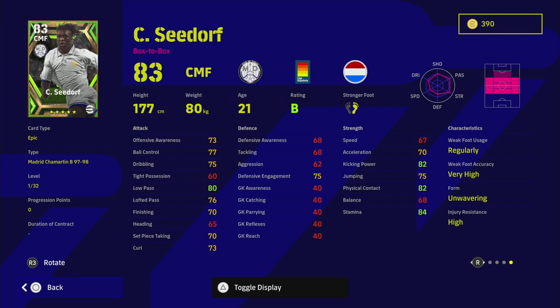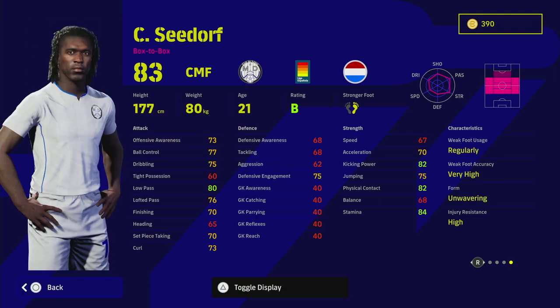If you've got one touch pass, interception, and blocker, as well as fighting spirit in v2.4 — plus unwavering form — and he's going to be locked on a B rating for his live update, you're going to have a monster on your hands. He's got a nice height-to-weight ratio so his motions and animations will be good. Slight concern: Seedorf is not as good as the Davids they released a couple of weeks ago, and not as good as Makelele or Vieira defensively.